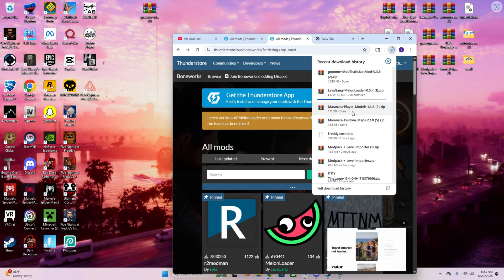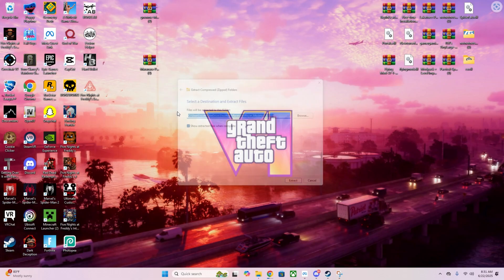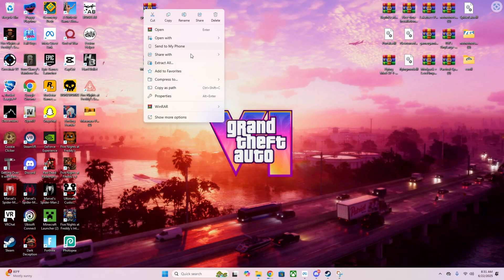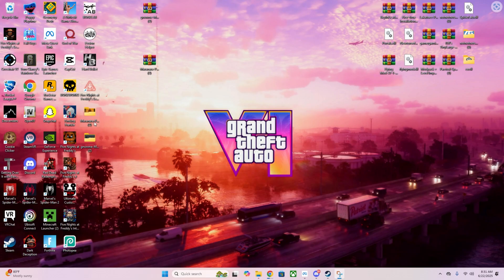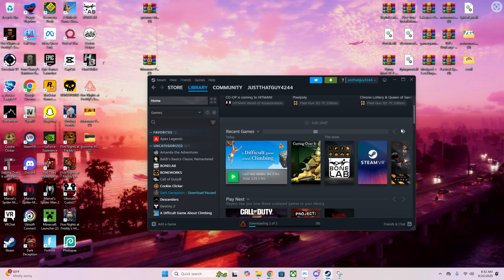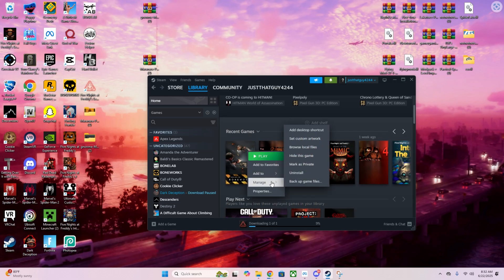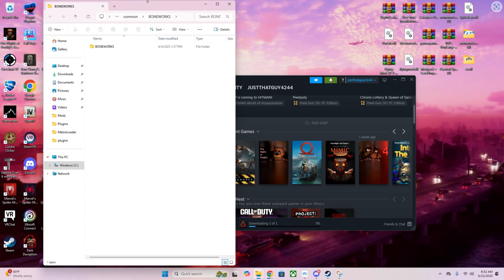Now that those are downloaded, extract them. Now that these are extracted, you go to your Boneworks main directory. So you find Boneworks in your Steam library, hit Manage, then Browse Local Files.